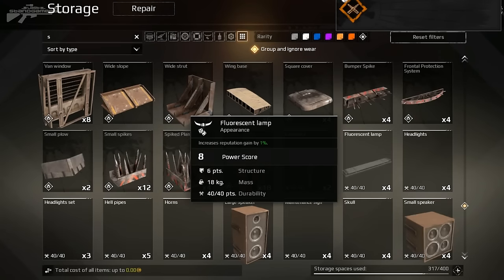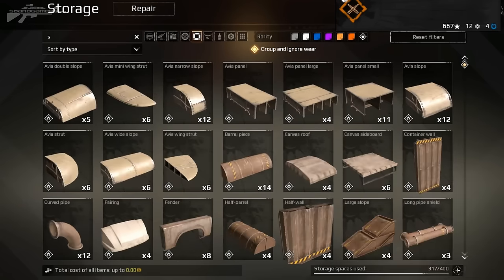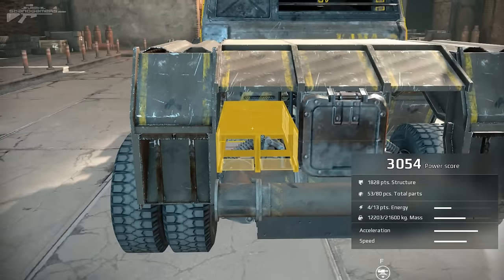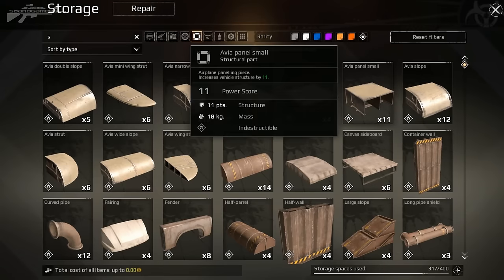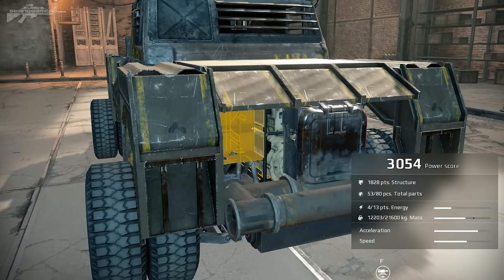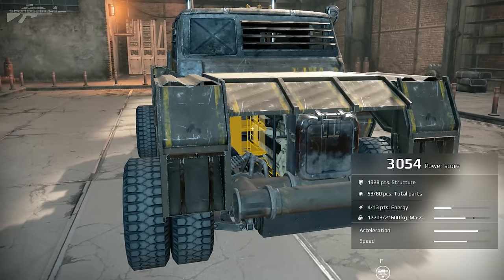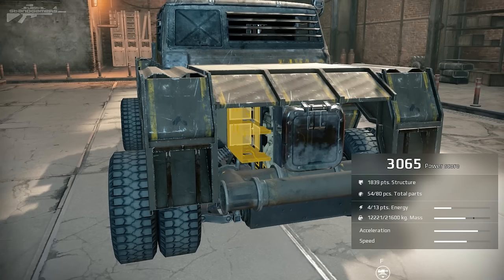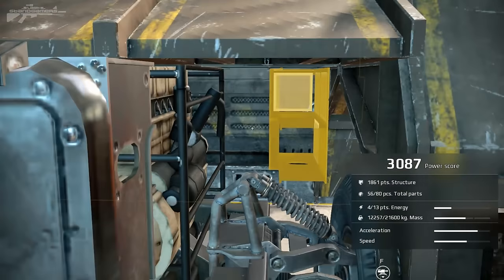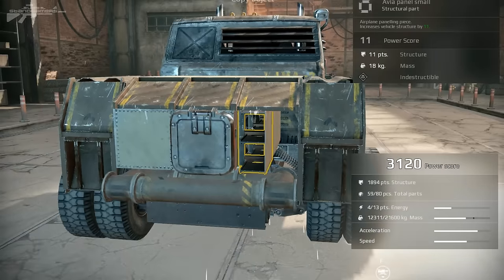We scroll down to find some intermediate armour pieces — ramps, square blocks, a whole variety of things to modify the vehicle. We'll select a smaller square panel. Rotate that around and place two of them to protect the engine bay a bit better. Stick them down the side because this is the area we need to protect and keep the engine running. Control and copy another panel, then block the front end in. Protect the engine again on the other side with another two panels.